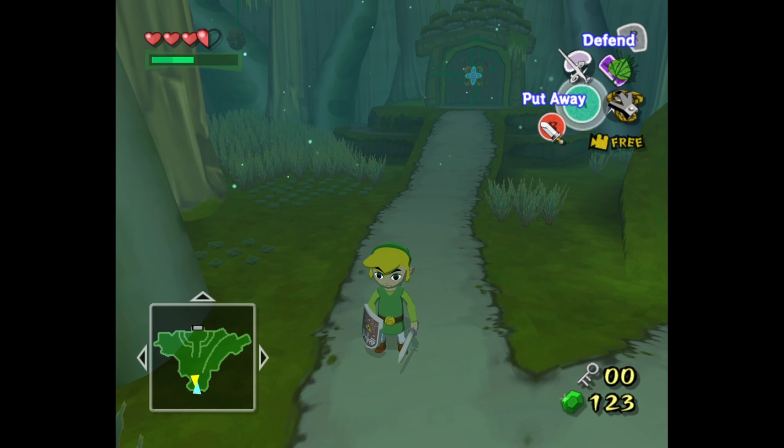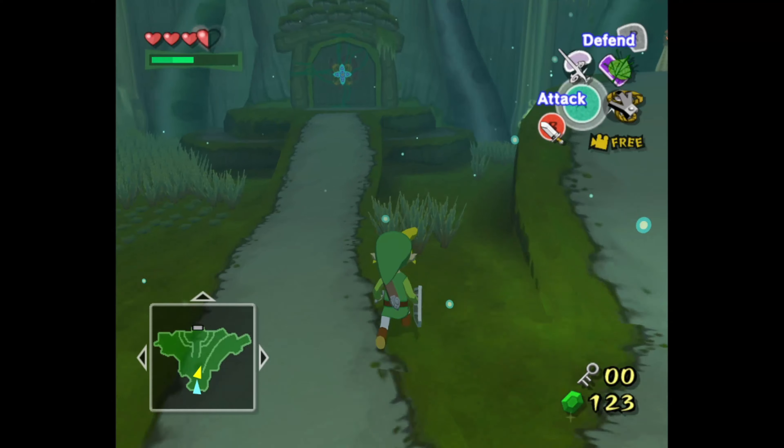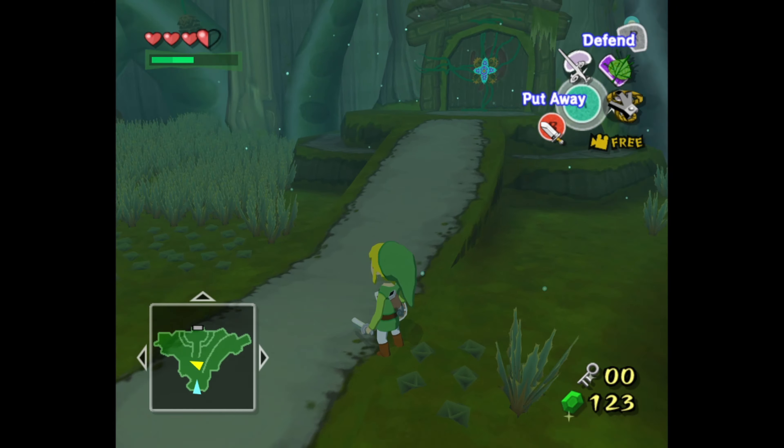Hello everybody, my name is Kumaru, and welcome back to another episode of Let's Play The Legend of Zelda: The Wind Waker. So last time we entered the second temple, which is the Forest Haven Temple, and I remember last time we actually had to kill some of these chews that were in this first room.